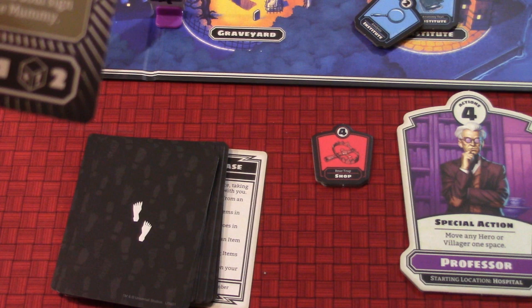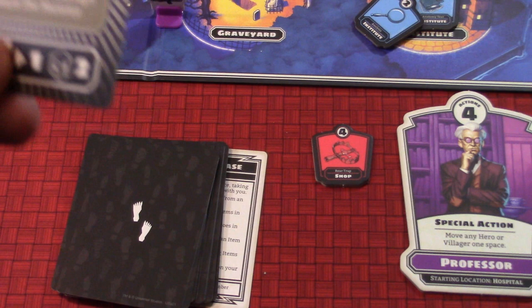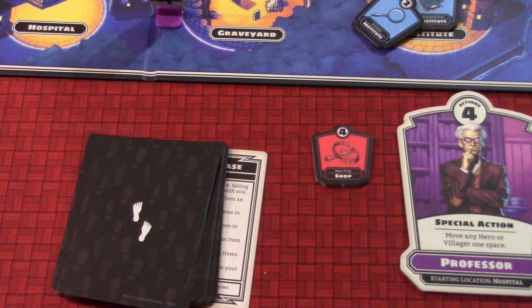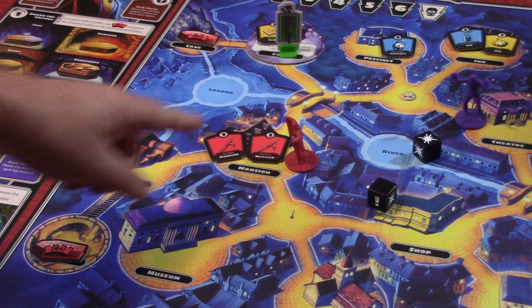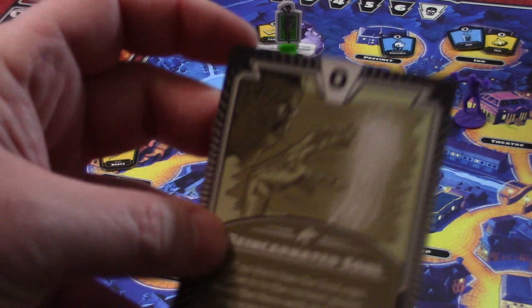We draw a card - zero items come out, but we placed two from our perk card earlier. The card is 'Reincarnated Soul' for the Mummy, who isn't in play, so we skip that. We have the Werewolf, Dracula, and the Invisible Man symbols - only Dracula moves this turn. He moves one space toward the closest hero to the Mansion, hissing at the two fire pokers worth six points - enough to destroy a coffin. He's blocked the Professor's path somewhat.